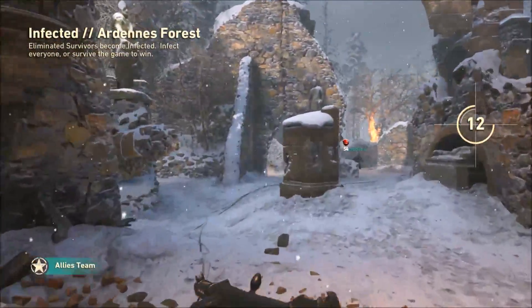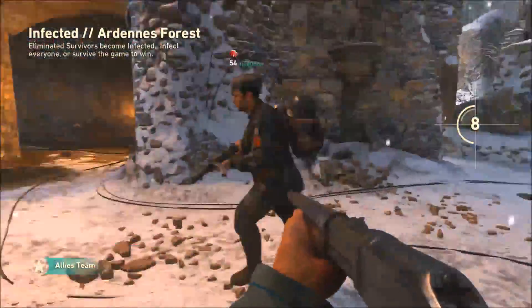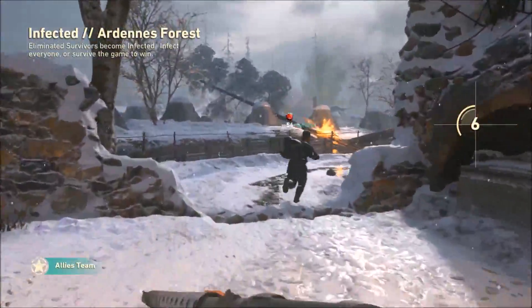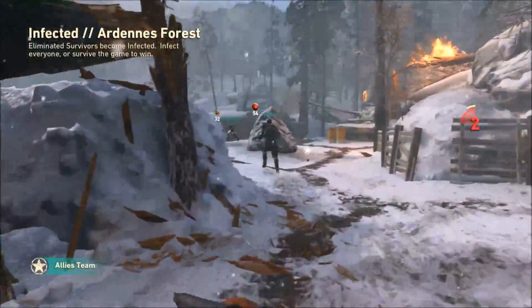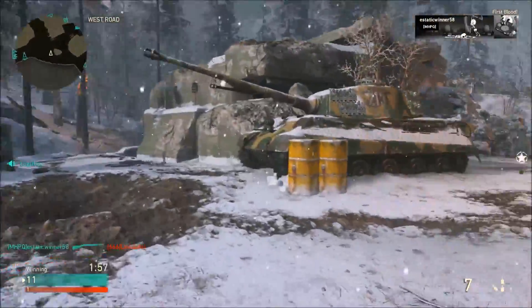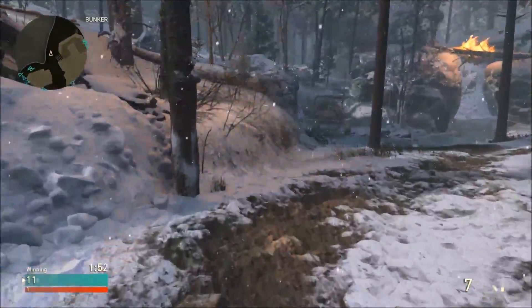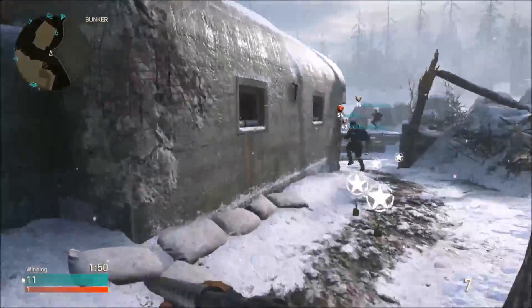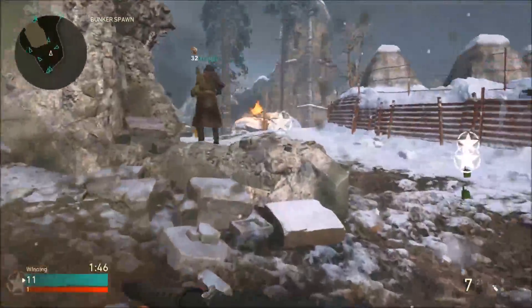We got this huge brand new undead update which is pretty awesome — it has a huge zombie theme. I'm actually happy this update came out because it brought a lot of cool weapons. I ended up buying the PTRS. There's also a bunch of other weapons like the Namvo 2, which is like some type of SMG — really, really good. I wish I would have bought that weapon. They also have the lever action and a bunch of different weapons in the game.